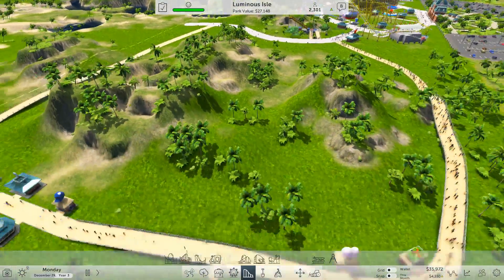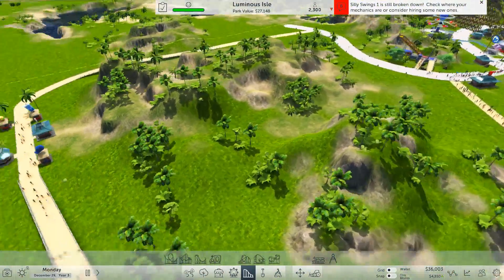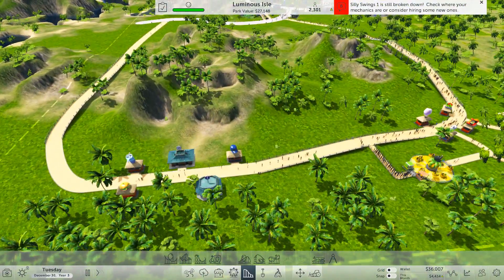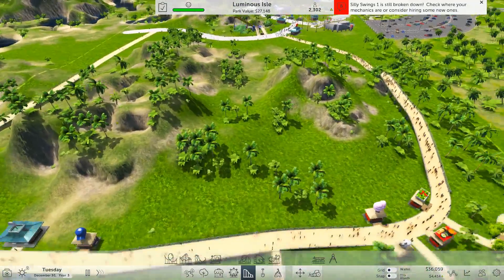We've got this gap down here — see this big area in the middle here. We're going to put something in there. So we've already got some infrastructure around; we've got some buildings here, some shops and whatnot. So let's get on with putting a coaster in.